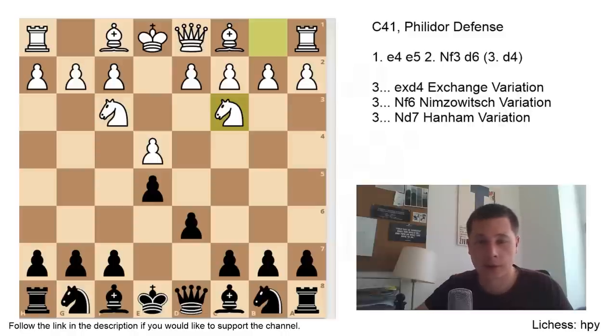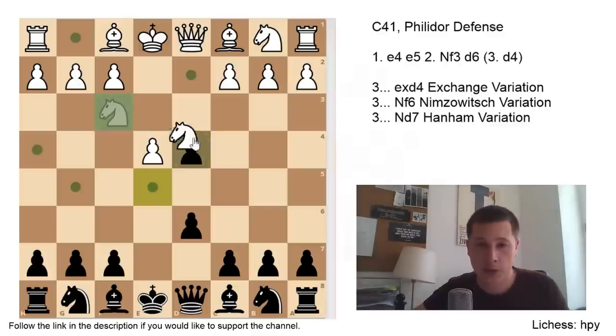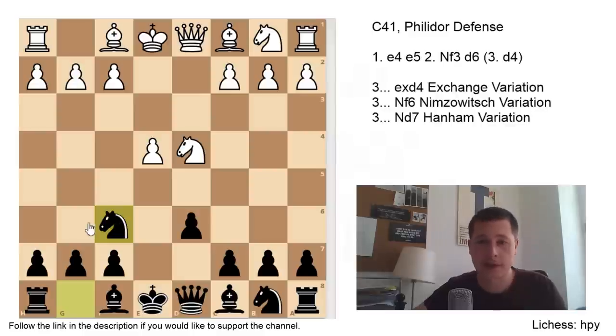After d4, we are going to look at three variations: the exchange variation, which is of course exd4; the Nimzovich variation, which is Nf6; and what is probably the most popular way for Black to play at the highest level — the Hanham variation with Nd7, which could be the most solid one for Black. After exd4, where Black simply captures the pawn, White most commonly takes with the knight. If he takes with the queen, then of course he will be a victim to the tempo-gaining Nc6. So Nxd4. After Nxd4, Black continues with Nf6, most commonly Nc3.